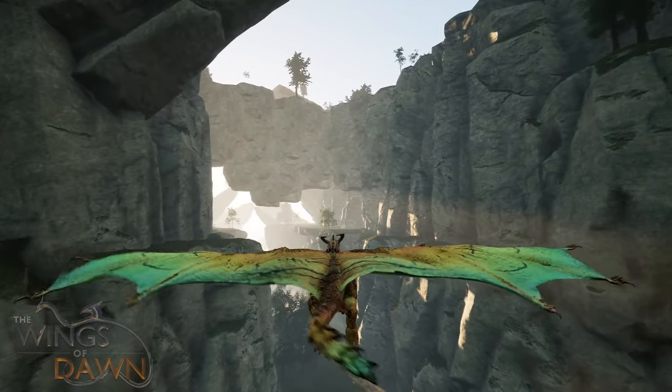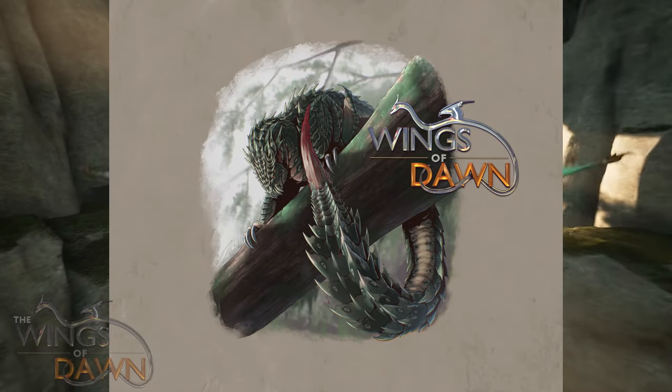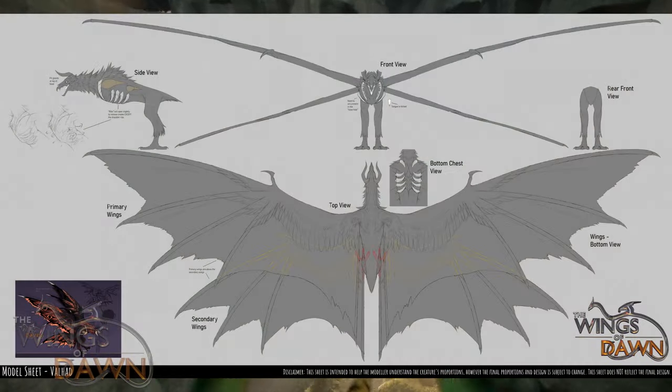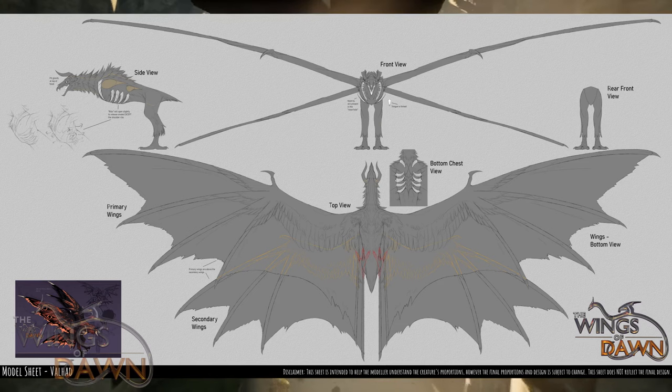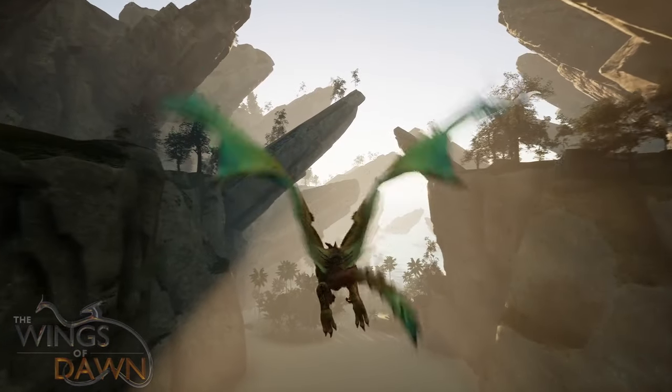Starting with the Dragons, we had quite a productive week, starting with the first Dossier image of the Noctura. We then began to draw our 3D model sheet for the Valad, which will not be in the tech demo, but will help us in the future to model the Dragon quickly and with ease.